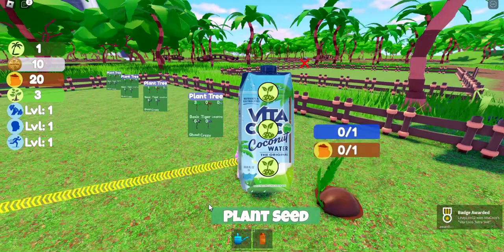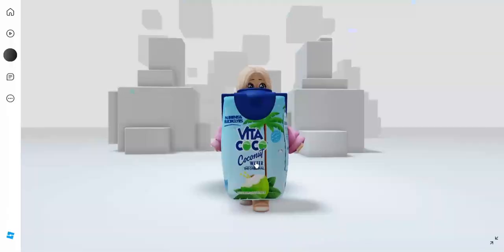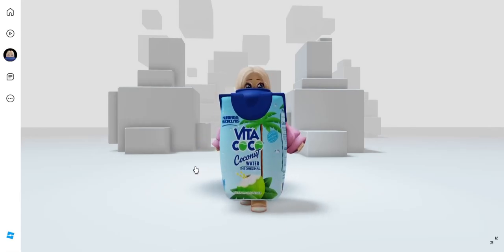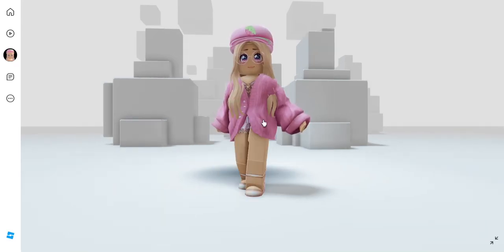You're going to go up to one of the plant trees and click 'plant seed.' Now we got our badge, which gave us our second item — the coconut water suit. This one is very interesting — let me know what you think of these items in the comments!